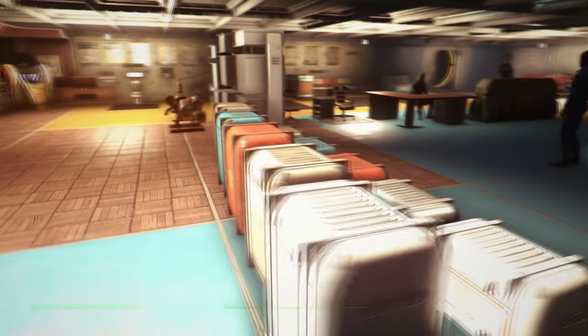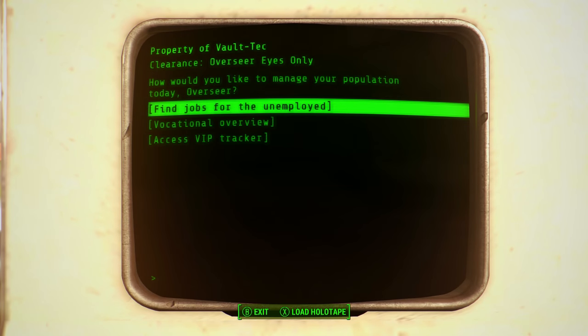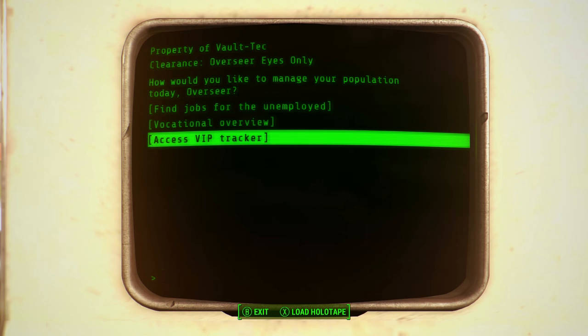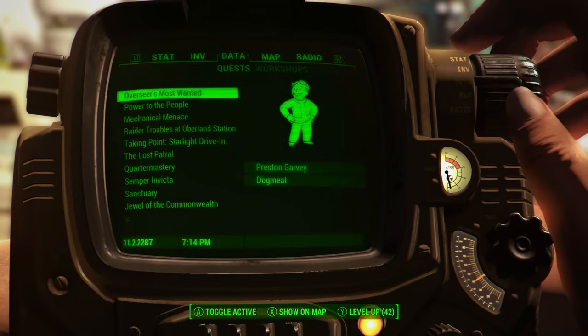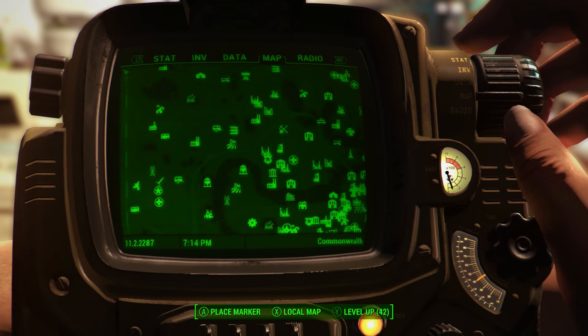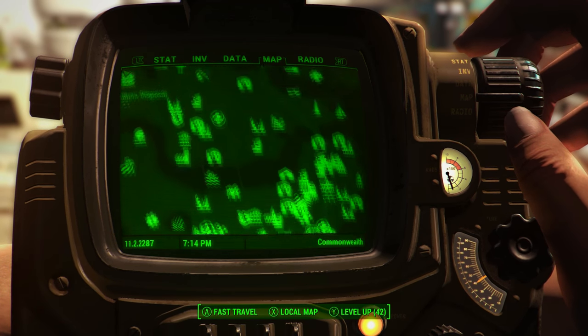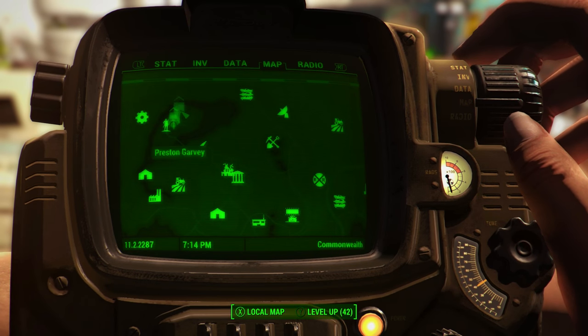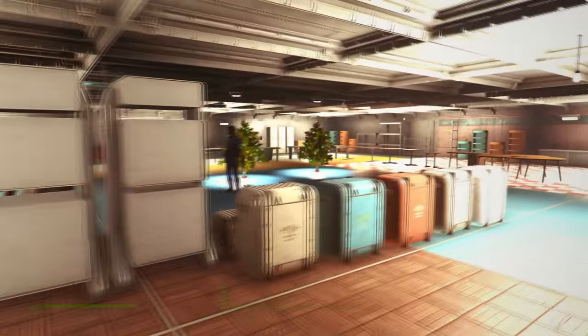Here's something very cool — an item that lets you manage the population of your vault. And if you ever want to track your companions who have gone missing, you can press 'All Companions' and it will track everyone you've had as a companion. You just bring up your menu, go to Map, then Data, then Overseer's Most Wanted, and it will actually locate companions like Preston Garvey and Dogmeat. A really cool addition — I'm very happy they added that in.